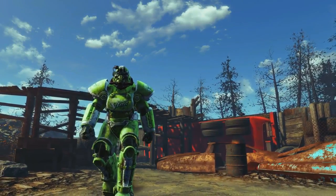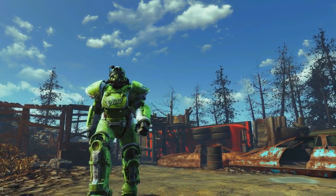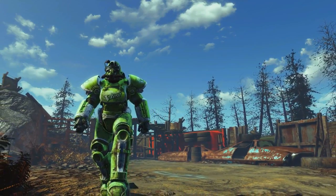Welcome back ladies and gentlemen to Fallout 4 and to the Far Harbor DLC. My name's Camel and this video is going to be a guide in which I will show you how to find the set of T-51 power armor with the Vim refreshing paint job.